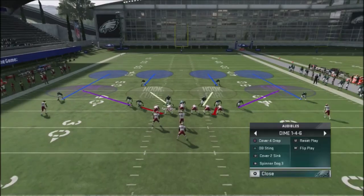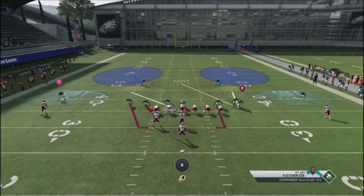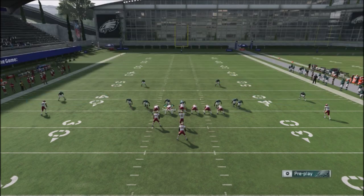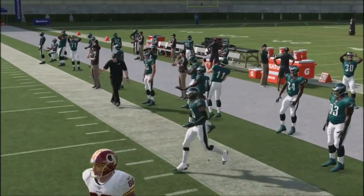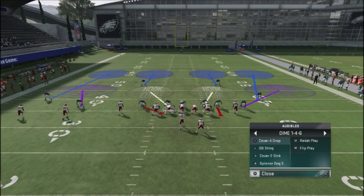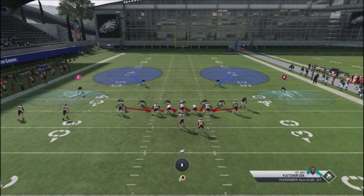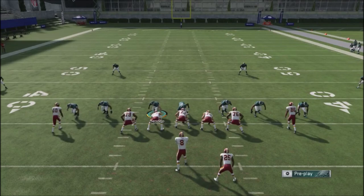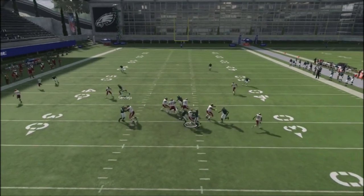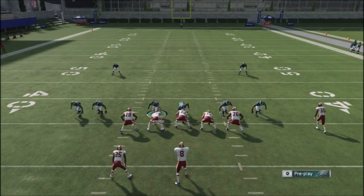To really mess with their head, you can make two quick adjustments — show Spinner off to the right, but actually have the Cover 2 blitz set up off to the left, and that's going to get the pressure off the left side. You can see the quarterback had to get rid of the ball fast. And if you want to get really aggressive, you can blitz all of your defenders and send the house. Keep in mind this defensive scheme is very weak against the run — it's not a good run defense.